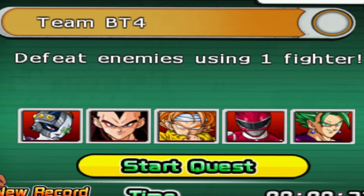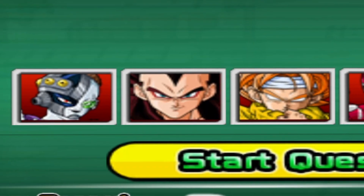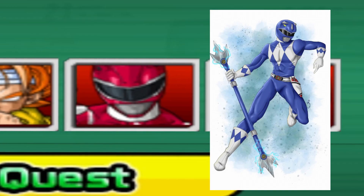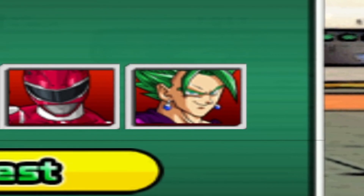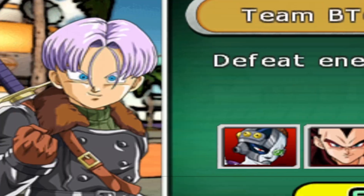In today's video, we'll be fighting the developers of Tenkaichi 4. In the first slot, you have Mecha Frieza with some bling on his head. Second slot, you got a hairless Super Saiyan 4 Vegeta. Third slot, I don't know who that is. Fourth slot, the Red Ranger — should have been the Blue Ranger. And in the fifth slot, you have a green-haired Vegito with blue potaras? I don't know. We're gonna go ahead and throw a hat in the ring and see how we do. Let's get into it.